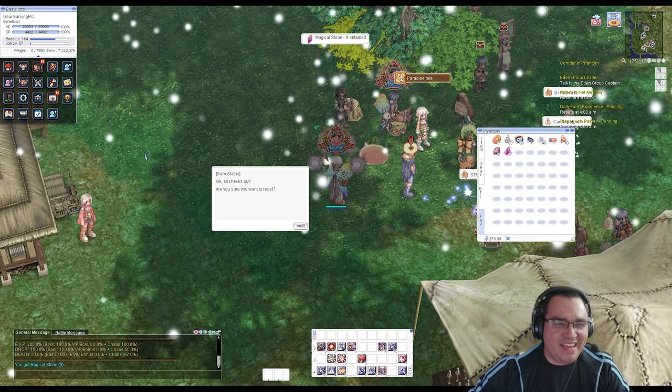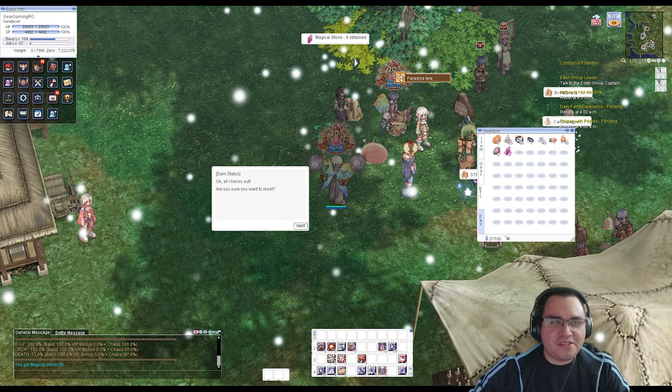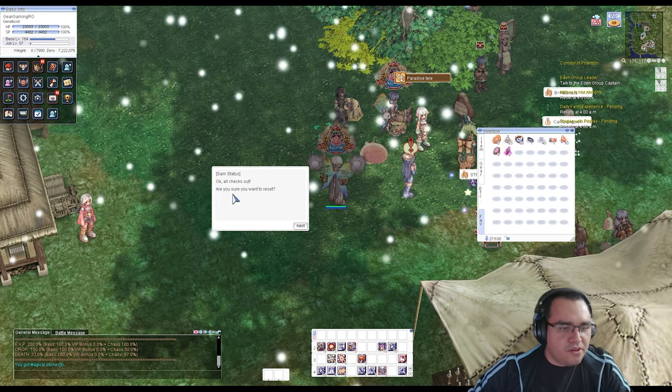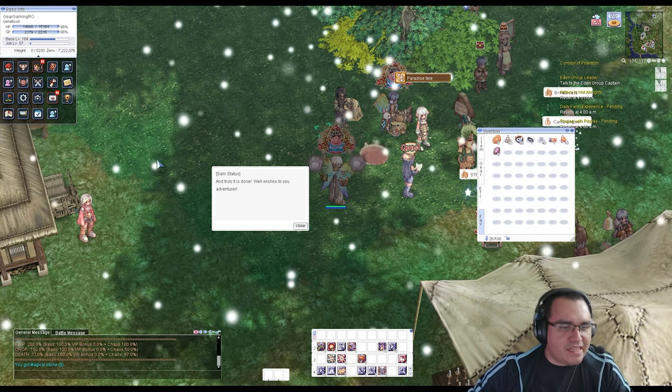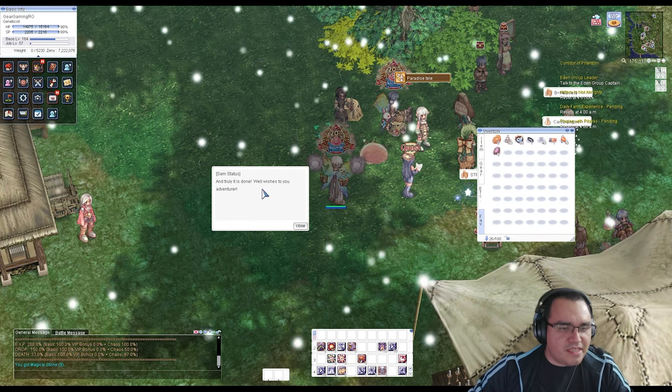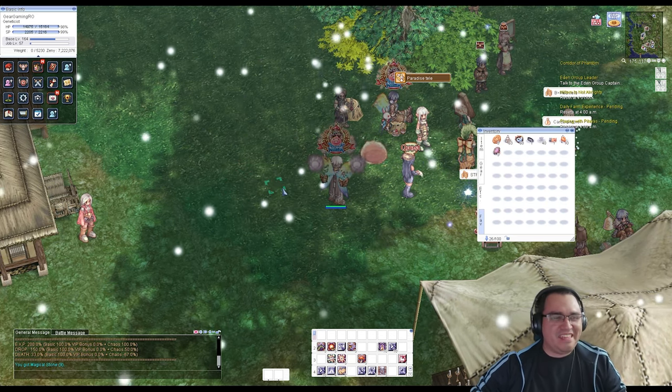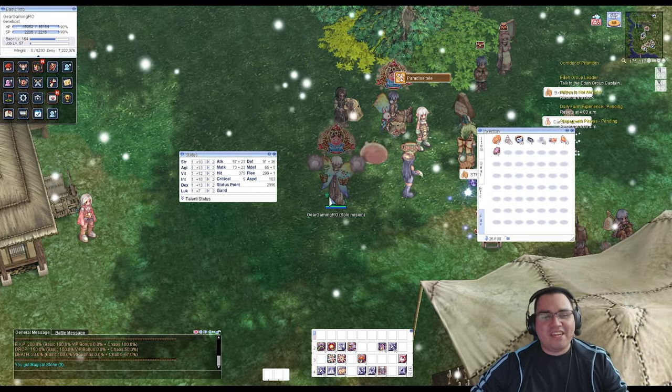Just talk to him and confirm the reset. After confirming, magical stones are obtained and the reset is complete. There you go — all my stats are now reset.